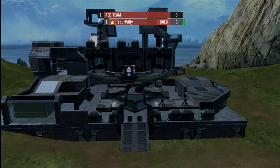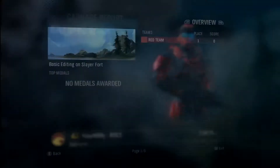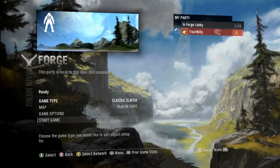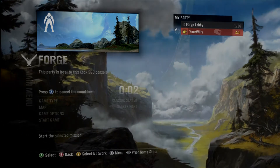When you're done with that, get out of Forge because in basic editing you can't set up any game types — all you can do is edit the map. Switch the game type to Slayer Classic. Slayer works perfectly fine, it doesn't matter which one as long as it's Slayer. I always use Classic Slayer because it's the top one and quickest to get to.